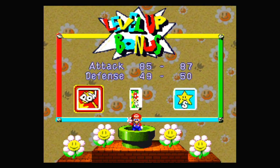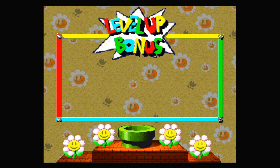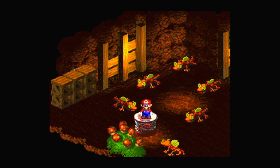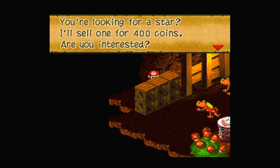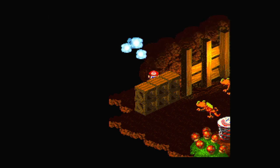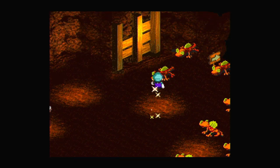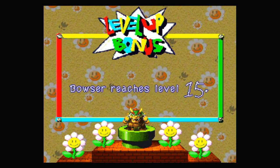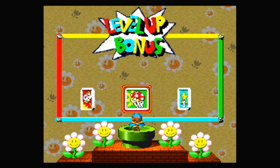Mario reaches level 15, which I believe is power. Peach levels up to level 14 — just a little bit behind everyone else, so let's do special. Mallow reaches level 15, so let's give him power. If we go down here — also, if we have enough coins, we can talk to this guy back here. He'll sell you a star for 400 coins. Bowser reaches level 15 and learns Crusher — I don't know what that does, let's give him power. Geno reaches level 15, let's give him power.